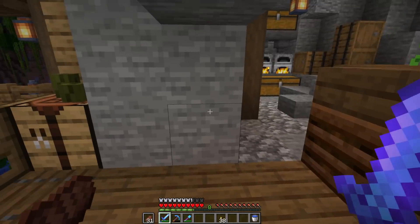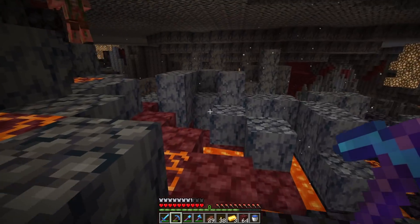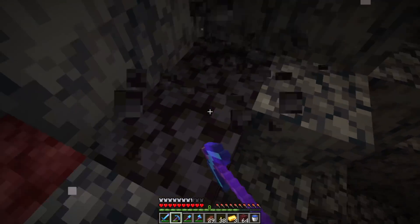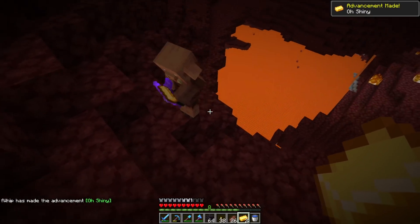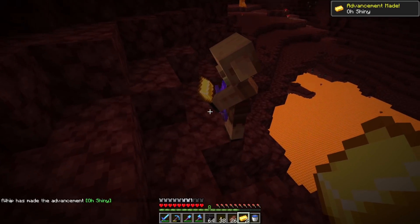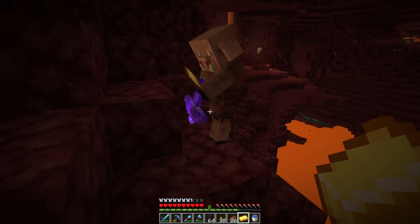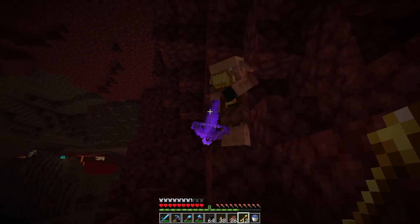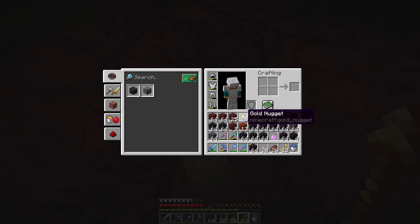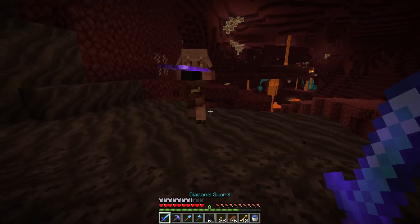I'm spending time breaking blocks and gathering blackstone in the Nether for the build. A piglin really wants to take me out. Oh shiny — I forgot that gives us an advancement! Trading with the piglins: enderpearls, more blackstone, spectral arrows. Here's some gold for you — splash potion of fire resistance, nice. And for the last trade — gravel, I'll actually take that. Ten gravel is actually a good trade.